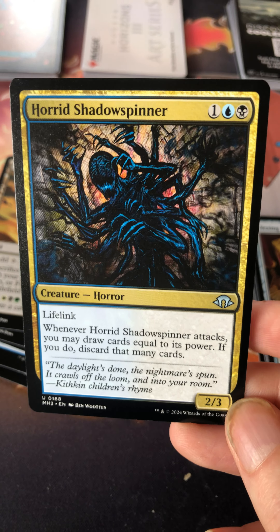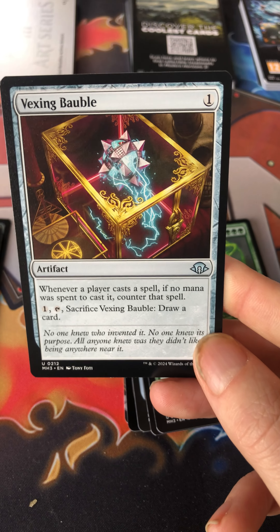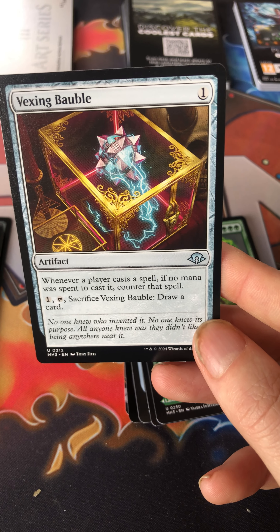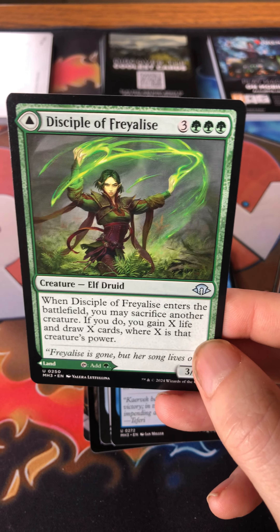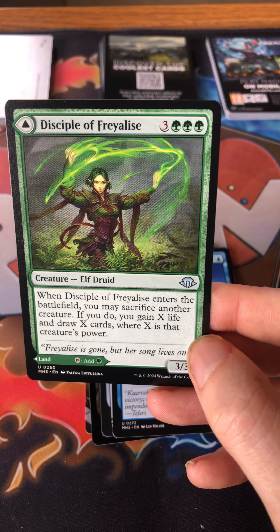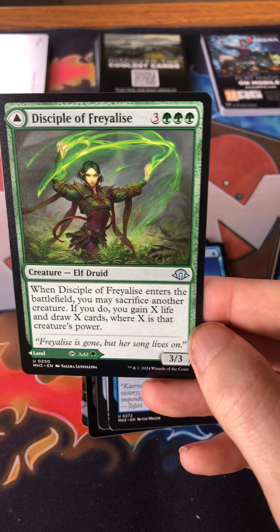Horrid Shadow Spinner is a one blue and black creature — a two/three with lifelink. When it attacks you may draw cards equal to its power, then discard that many cards — good for reanimator strategies. Vexing Bauble is interesting: when you cast a spell if no mana was spent to cast it, counter the spell. Pay one to sacrifice it and draw a card. There are also double-faced cards in this set.